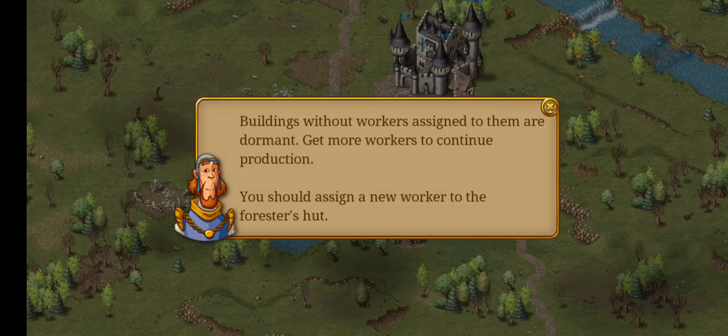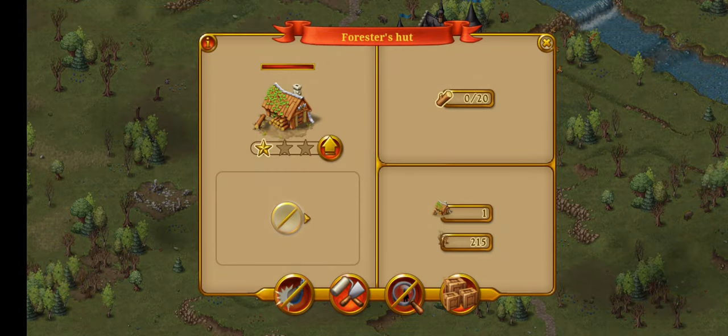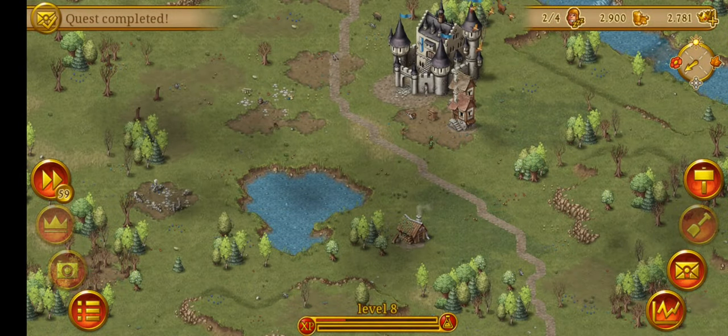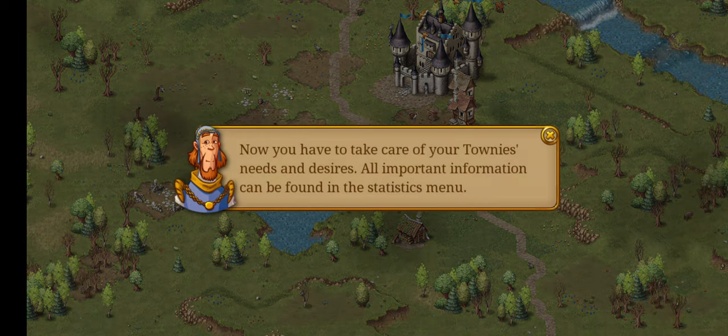You should assign a new worker to the forest hut. Boom, new worker now. In Townshend, the male townies work as carriers, resource producers and craftsmen, while the townnets see to keeping the homes stocked with food, water and luxury goods. So it's like an old-type kind of thing.